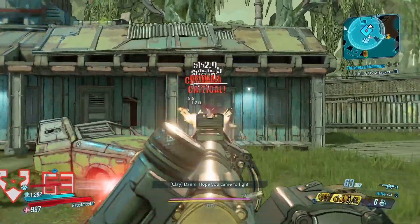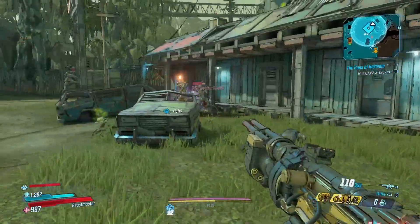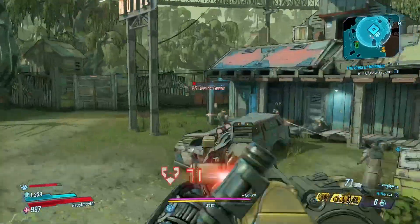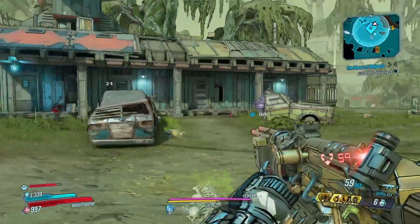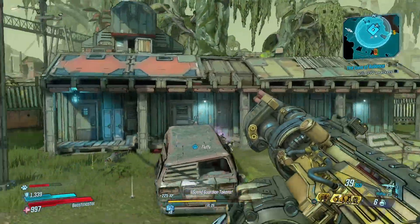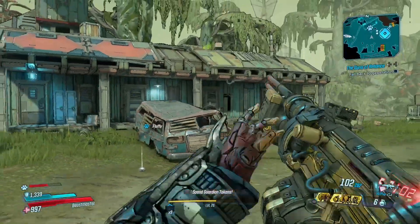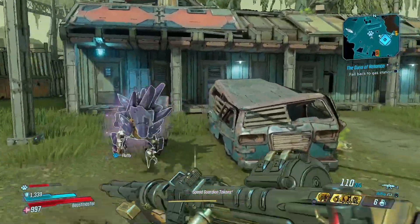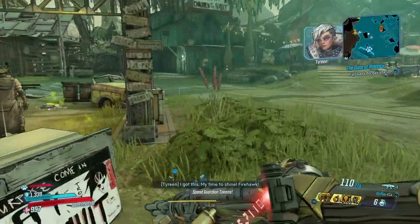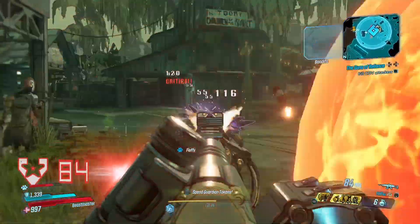We'll manage somehow until I get something good. I mean, I barely have anything left in my bank. I stopped saving up good weapons after level 30 or something. When I hit 30, I'll have maybe one or two more things to give to this character. After that we'll have to depend on world drops, which isn't good. But hey, it's part of the experience.